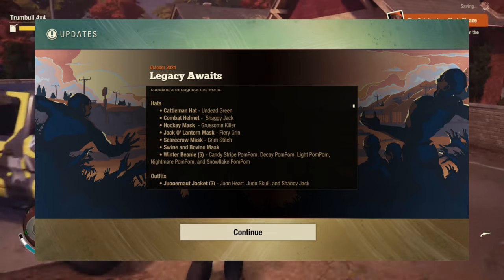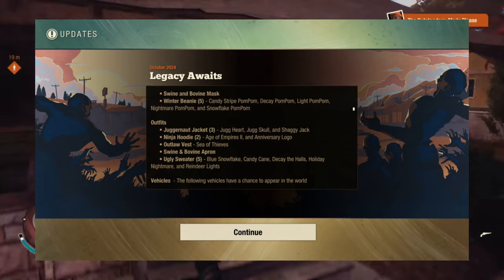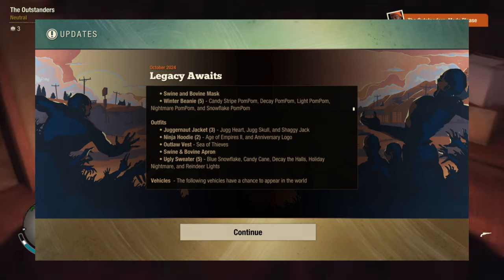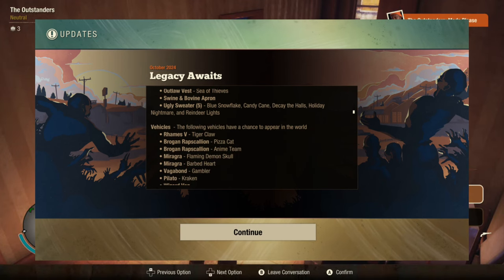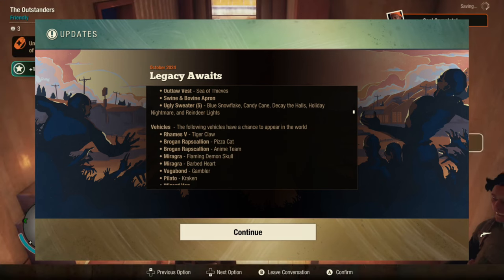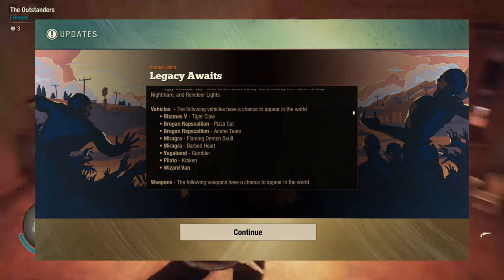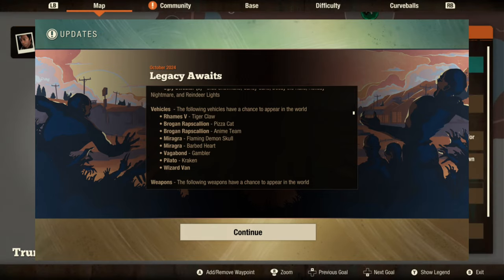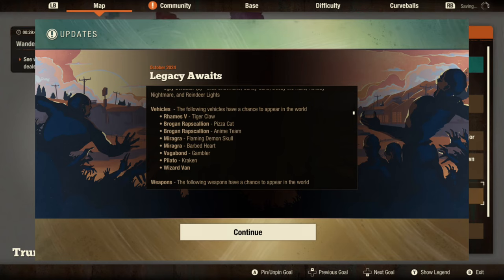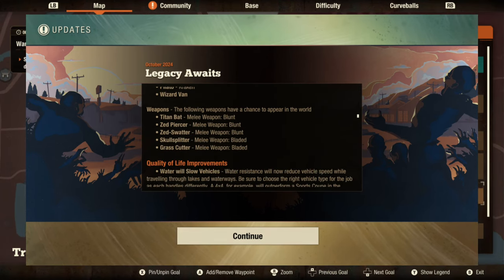They also added vehicles, such as the Tiger Claw, Pizza Cat, Anime Team, Flame and Drink, Demon Skull, Barbed Heart, Gambler, Kraken, and Wizard Vent. The rest will likely be available through the bounty broker. You also get weapons — three blunt and two bladed — which are the Titan Bat, Zed Pacer, Zed Swatter, Skull Splitter, and the Grass Cutter.